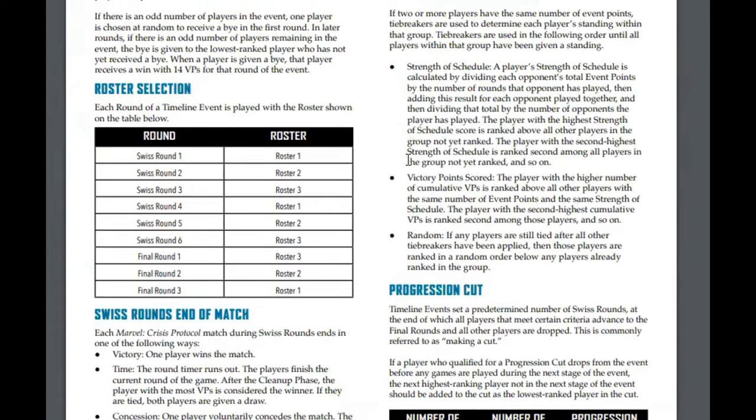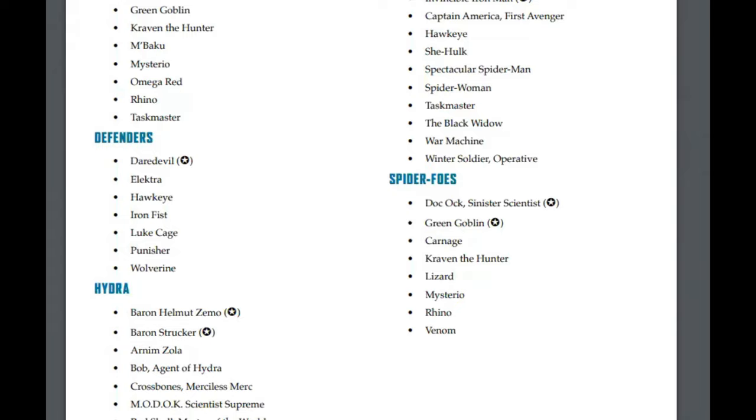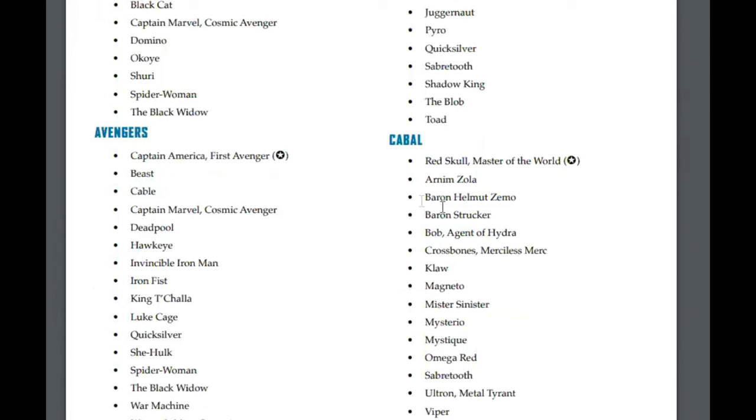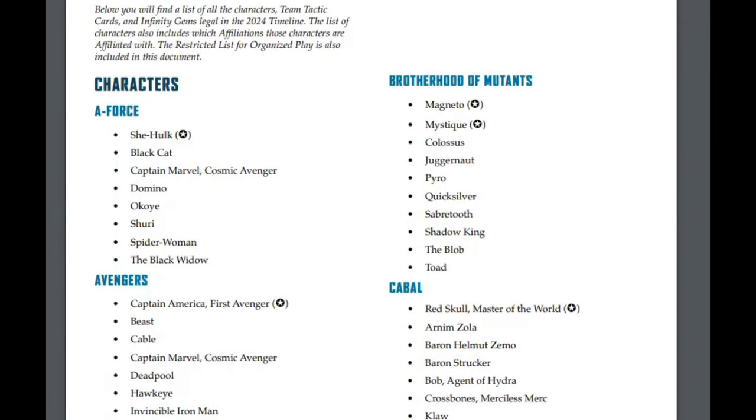The far more interesting document is the timeline itself and how AMG has chosen to present that. We're missing several affiliations on the whole. Going alphabetical: A-Force is trimmed down significantly — plenty of A-Force members are just not going to be legal in this format, including original core box characters, which is interesting. Avengers are also knocked down significantly. And you'll notice we've already skipped an affiliation — there are no Asgardians, no Asgard affiliation in here. We then go to Brotherhood, which skips over Black Order.